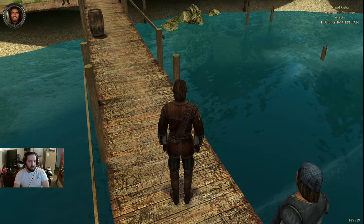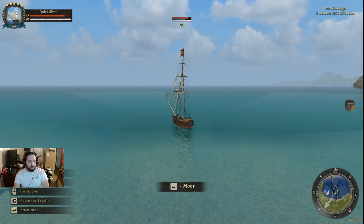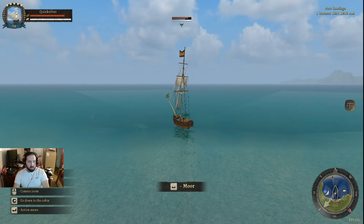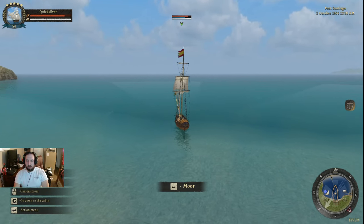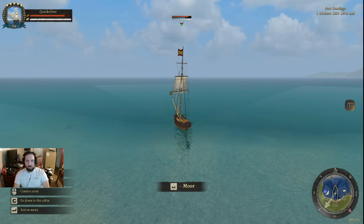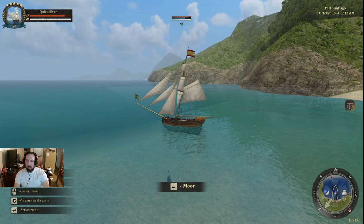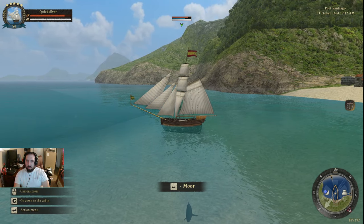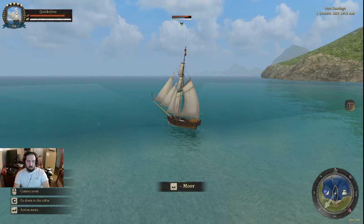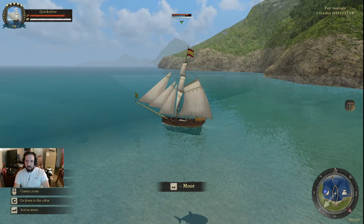I hit the space bar — I didn't know what that was. Space bar is also like clicking apparently. W — raise my sails. I don't have any maps, so how do I know where I'm going? I just got to keep hitting W. Are we moving finally? It looks like we are. There's a shark down there. My sails are raised — now how do I move?